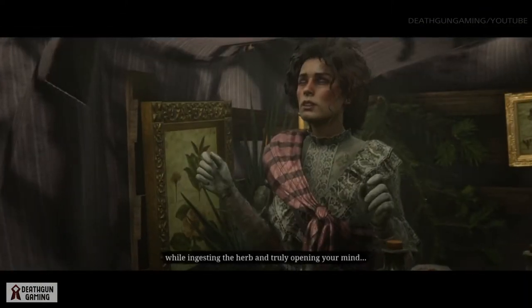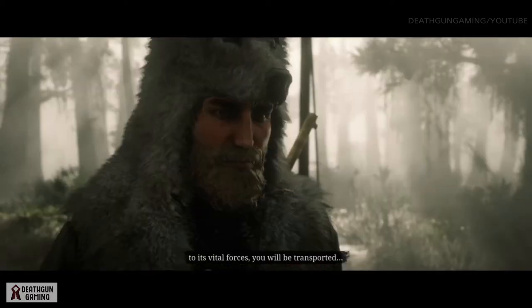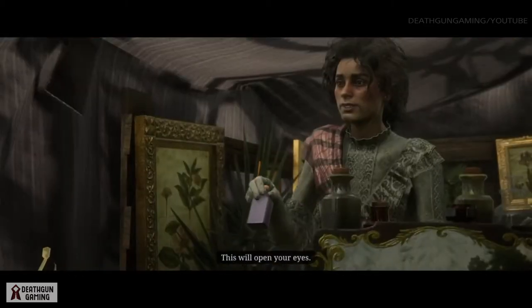In this cutscene she will pretty much tell you that you got to be one with the animal and in order to do this you pretty much got to turn into them. She will give you a tonic and as we know Harriet tonics are rather suspicious, so I would advise to take this with caution.